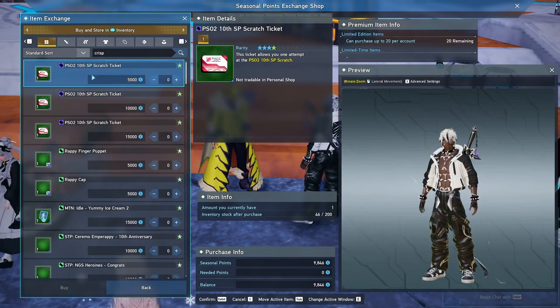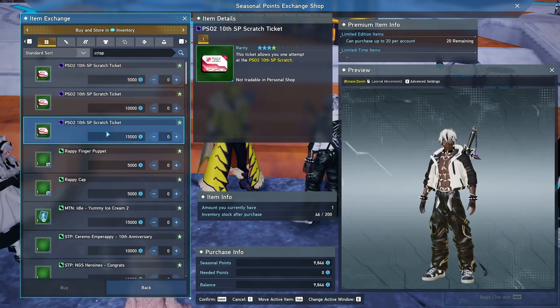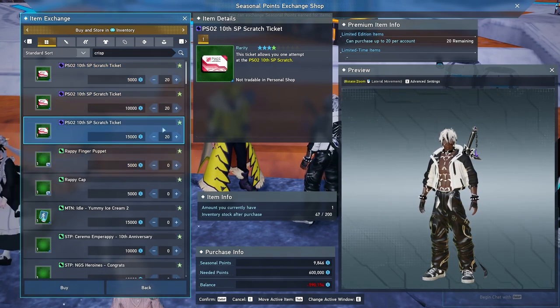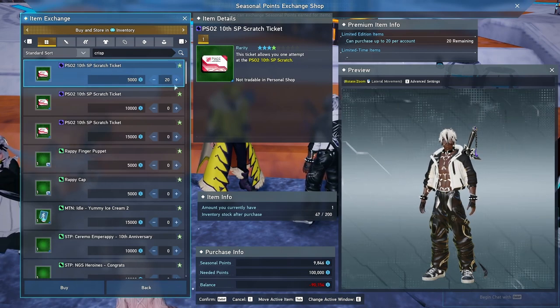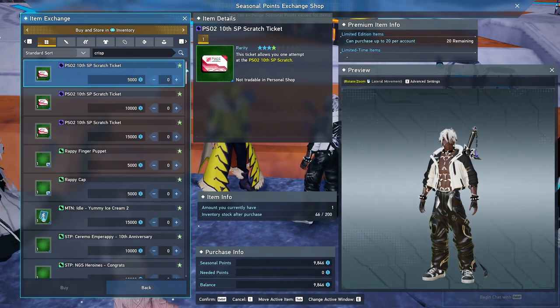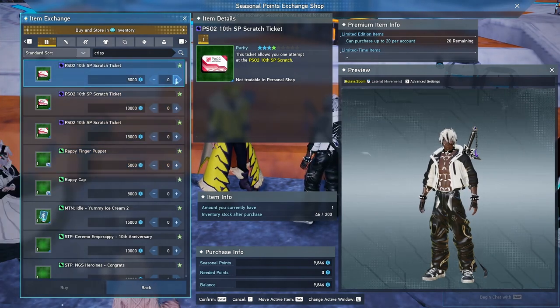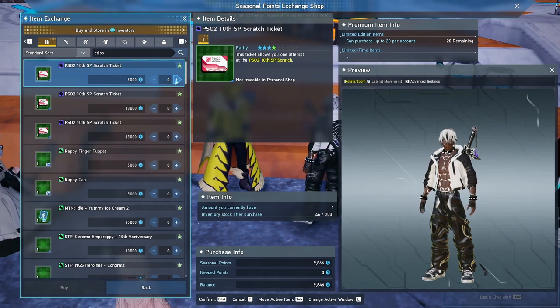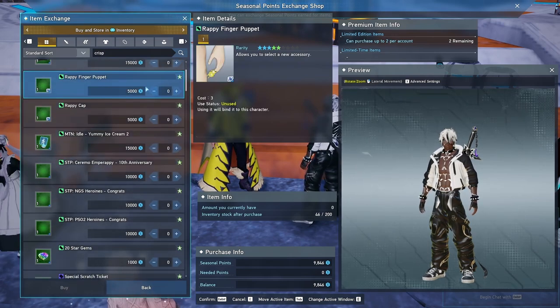Starting things off, we have the 10th anniversary special scratch tickets. These increase in cost for each one, and by the time you get to the bottom ones it's about 600,000 points. The first set is about 100K and is definitely in the realm of fashion specifically, so this might be a dump spot for people — not a bad one. I'm probably going to go after these because I want the stuff in those scratches.